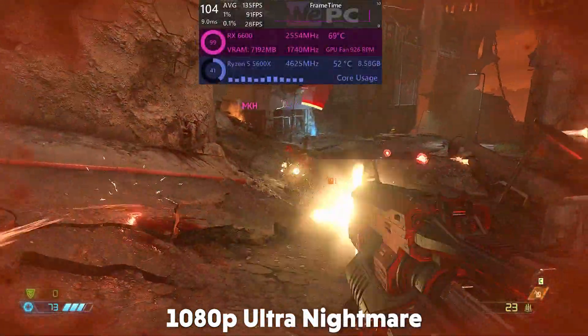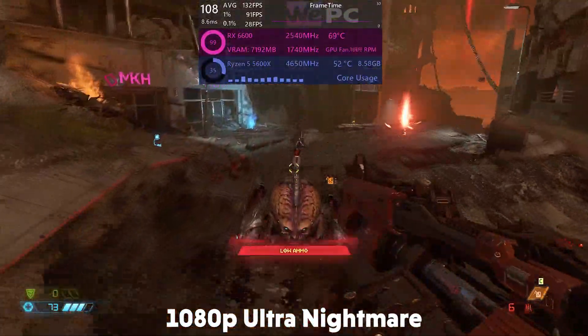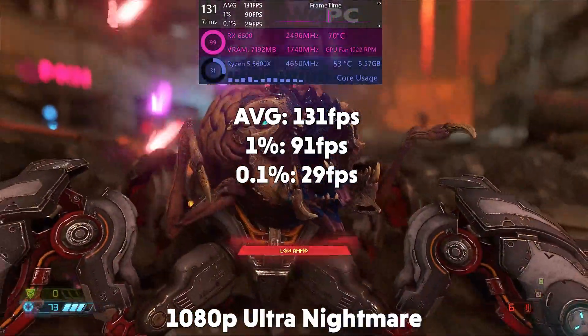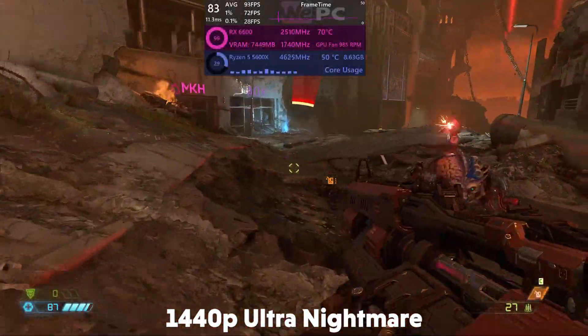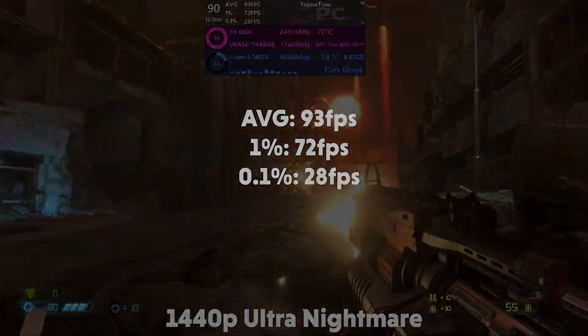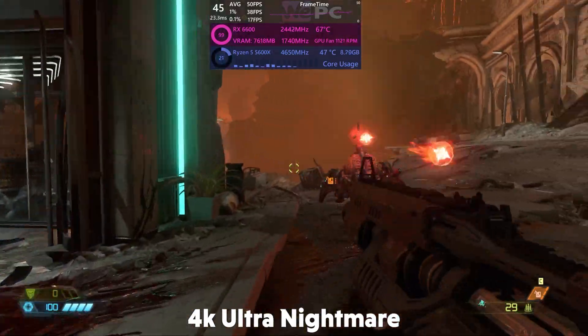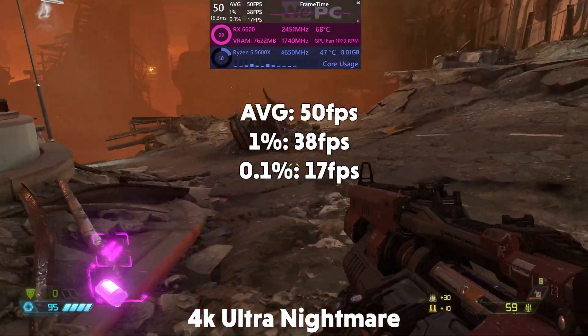Moving on to Doom Eternal on ultra nightmare. At 1080p the card is averaging 131 fps with a 1% of 90 and a 0.1% of 29. Then at 1440p it is averaging 93 fps with a 1% of 72 and a 0.1% of 28. And at 4K the game is averaging 50 fps with a 1% of 38 and a 0.1% of 17.